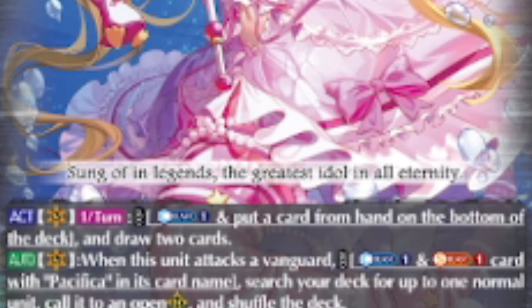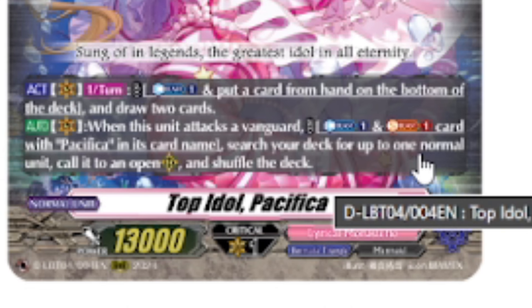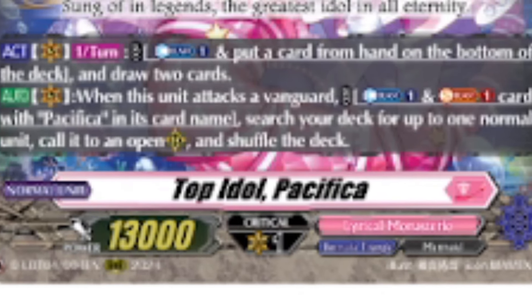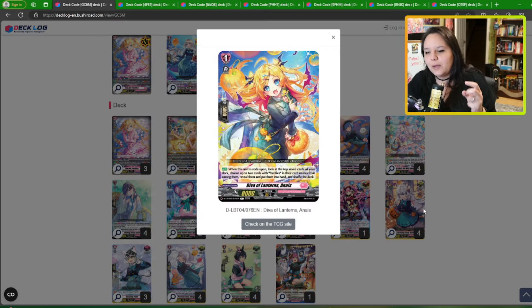Pacifica basically is a generic type of build. She has one effect where you can counter blast, put a card from hand to the bottom of your deck, and draw two cards — it's really nuts. You're setting up your deck but also drawing into cards. Her second ability is kind of Ange-esque: when this unit attacks the vanguard, you can soul blast a Pacifica card name, then search your deck and put one normal unit onto an open rear-guard circle. It's restricted to normal units and requires an open circle, but there are lots of ways to empty your board. It's a toolbox mechanic — the more cards we get, the stronger this gets.